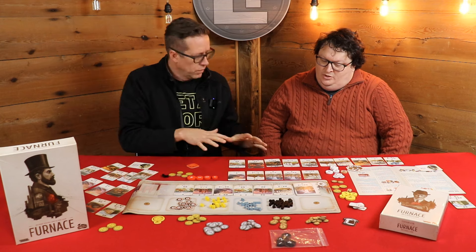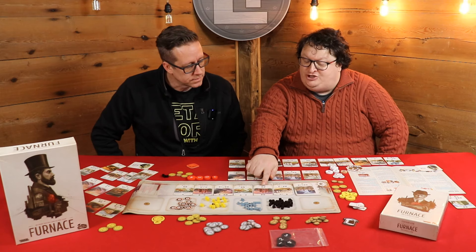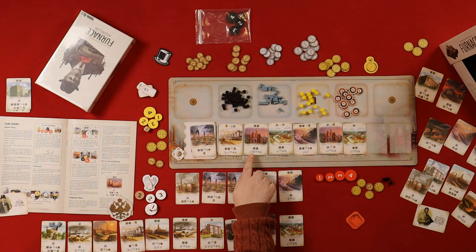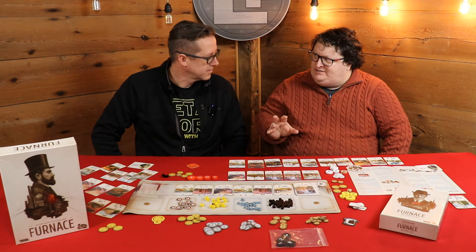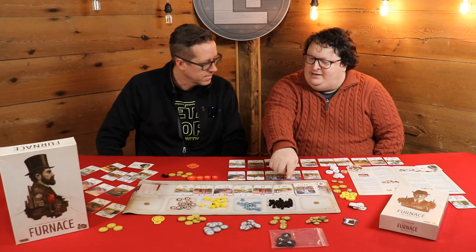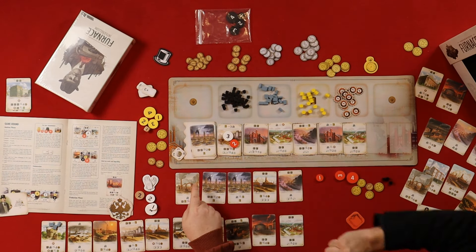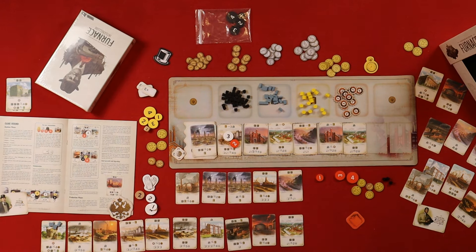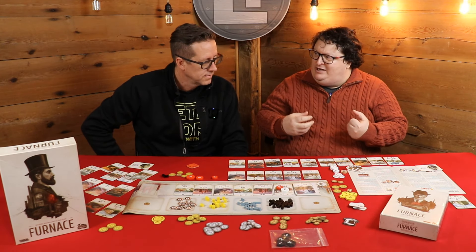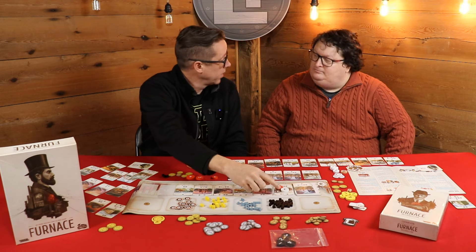There are two aspects to the cards. If there's no arrow, you're just going to get that resource — so this would be getting some coal. But if there's an arrow, this would be converting coal into oil. What's very interesting about the bidding mechanism is that if I put a three here and you put a two underneath, I get the card but you get the top benefit two times. There's sometimes a benefit in underbidding — if you need a resource right away, you want to underbid for sure.